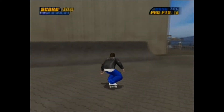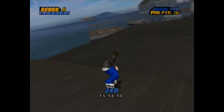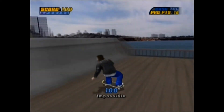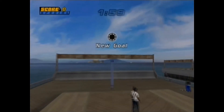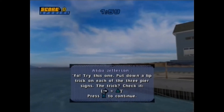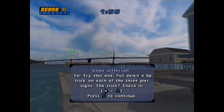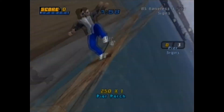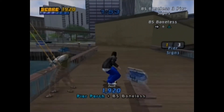Our first goal is going to be Autobah, because it's always going to be Autobah right now. Autobah wants us to do a special little trick — put down a lip trick on each of the three pier signs. He doesn't even say the name, but he says 'check it.' So yeah, BS boneless these pier signs.